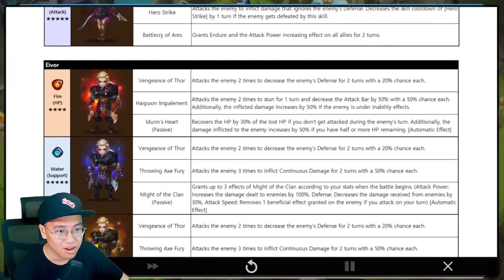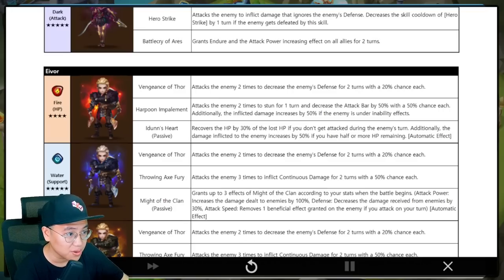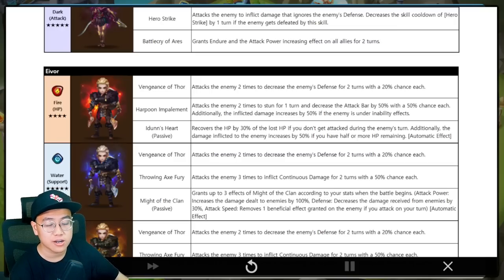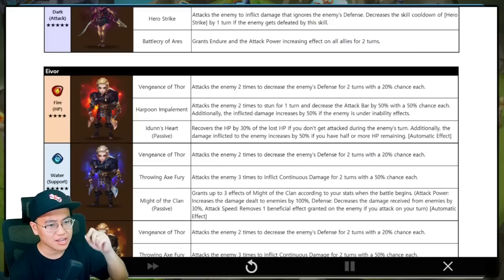And then we have Evo — fire four-star unit. We have the stun and decrease attack bar, and do more damage if enemies are under stun — that's not too bad. Recover HP by 30% of lost HP if you don't get attacked during the enemy's turn — so self-healing if you don't get attacked. The damage inflicted to the enemy increases by 50% if you have half or more HP remaining. If you use her in a guild PvE situation where she doesn't get attacked, you can do more damage, self-heal, and you have defense break. Very good unit, I like this.